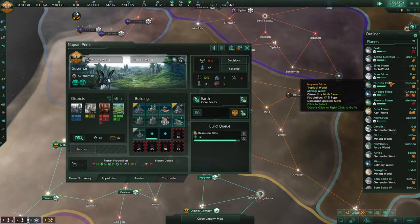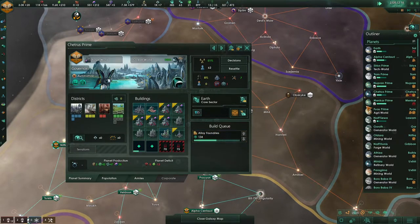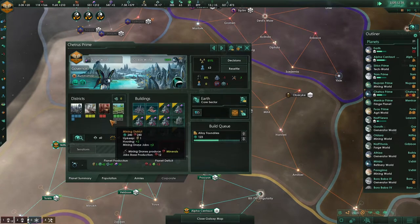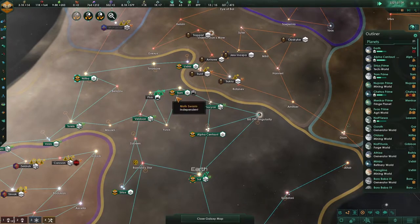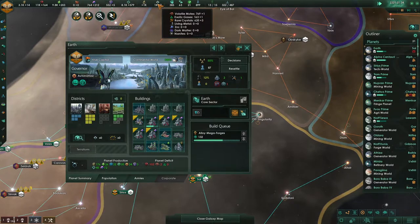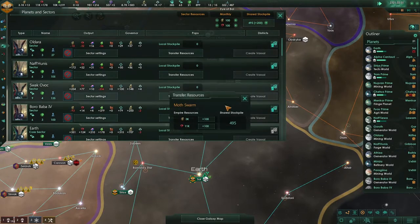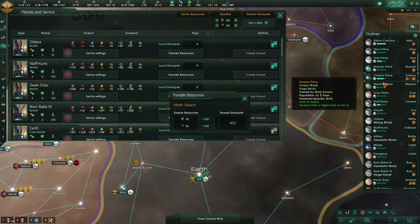Alloy hives — I don't get the resource silos but we'll allow it for now. We do need more housing — don't want to get lower on any resources. We need to spread some population out a bit more. Hopefully one of our planets is going to build something for volatile motes. Going to 5K and immediately it's gone like the wind.